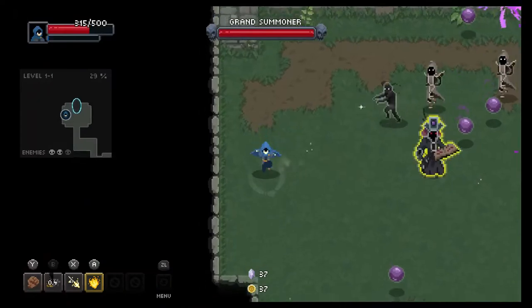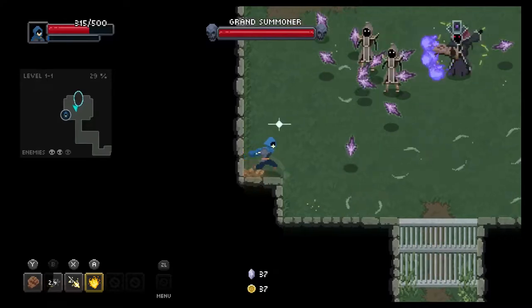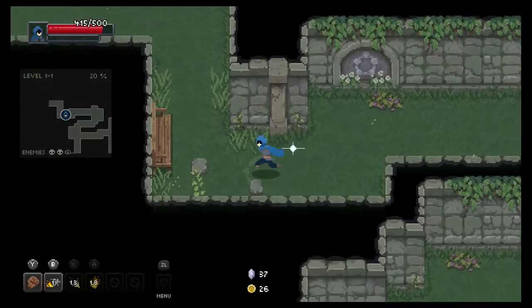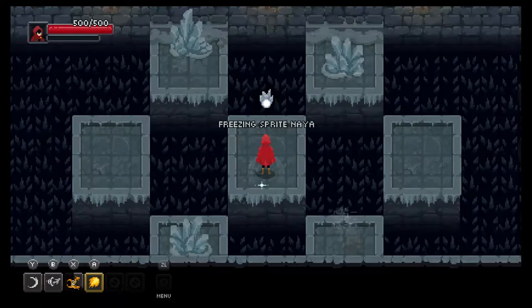I also really wish there were checkpoints between dungeons — a chance to catch your breath and refill your health before tackling the next dungeon. Wizard of Legend has a charmingly simple sprite style which, while not super detailed, allows for sweet spell animations all over the screen with no slowdown or tearing that I experienced.